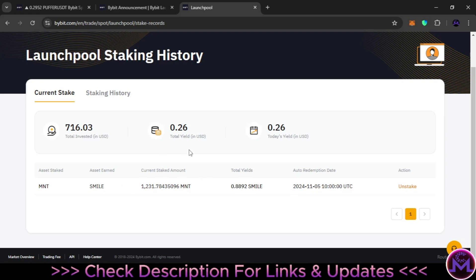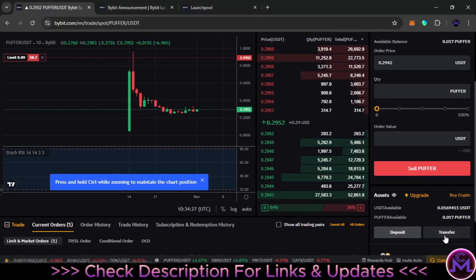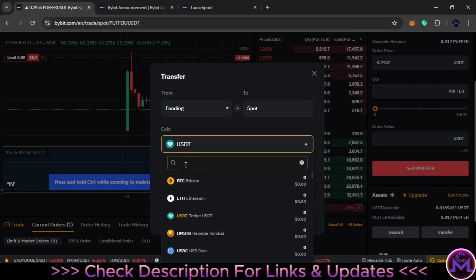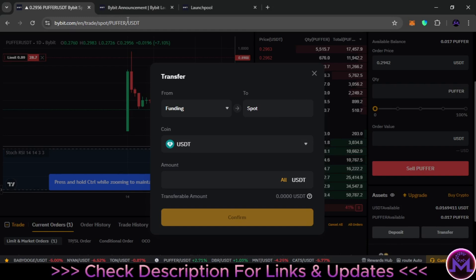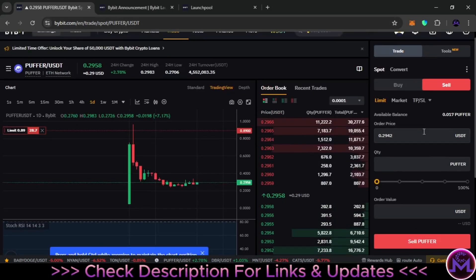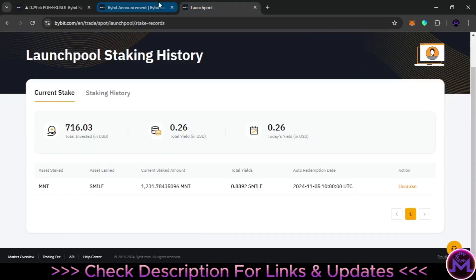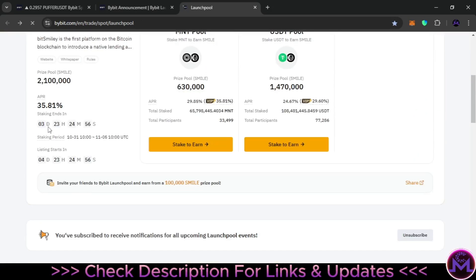The SMILE I earned can't be sold until November 6th. To sell your earnings, go to Spot and click Transfer. The yield you receive will be in your funding account. Search for SMILE, select it, and it will appear — transfer it from funding to spot. Then go to the SMILE/USDT trading pair, and you'll find your balance there. You can sell at any price you want or hold it. Focus on the staking end date and listing date for all key dates.